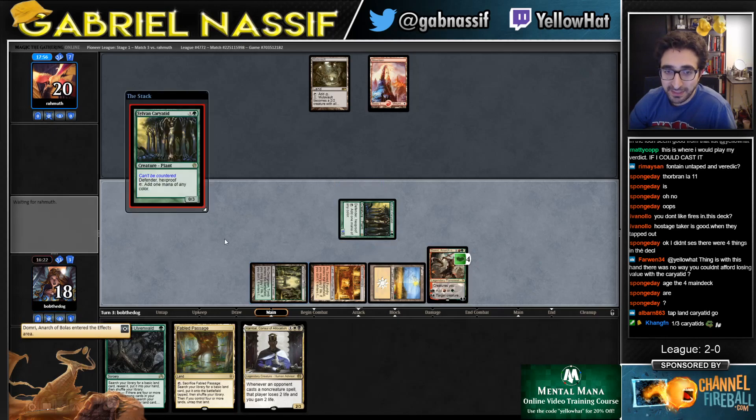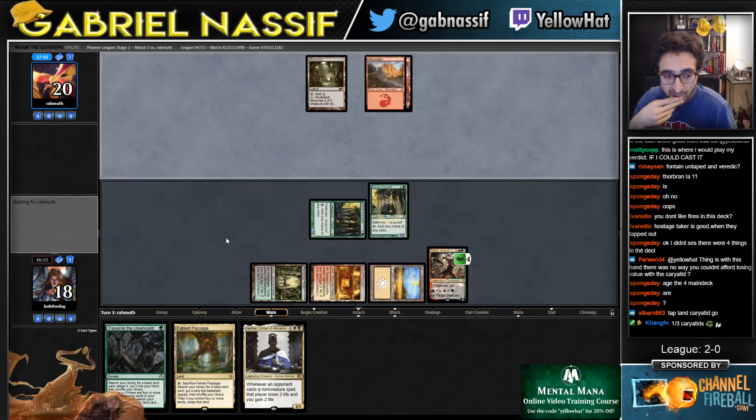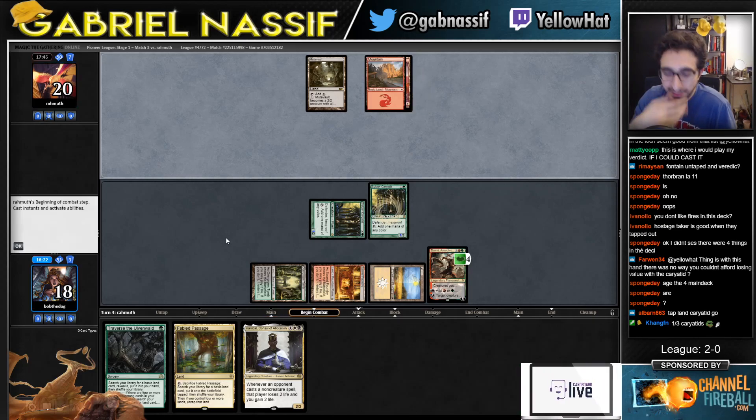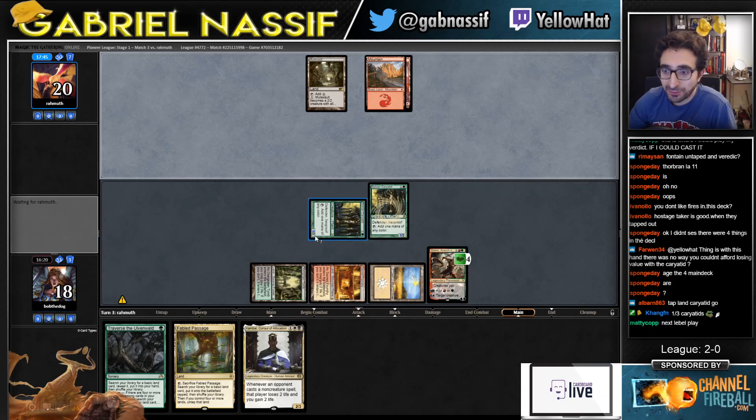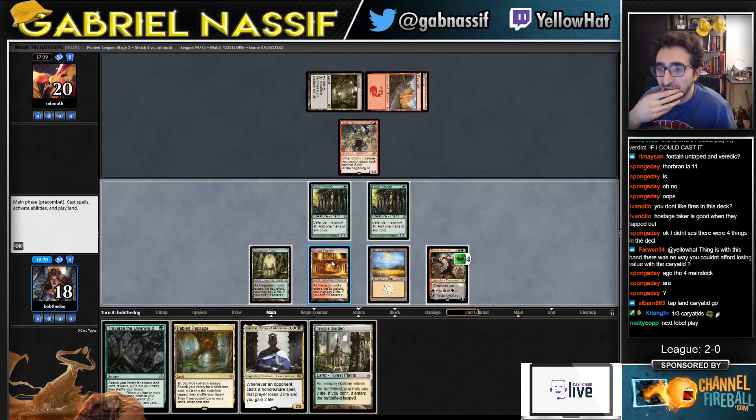If they go like Rabblemaster next turn, they just lose their token — yeah, that lands. That line's best by far. And they can't counter my Caratid. And if they have Fry it's bad for them. Yeah, two-one-three Caratid seems kind of unreal against red — how are they supposed to win? I'm joking, but I'm probably gonna lose this game having all four and five mana cards. Shandalar Glory Bringer incoming — I don't even want to play my combo, it's just gonna die a horrible death.